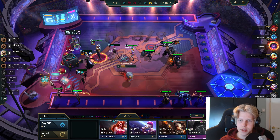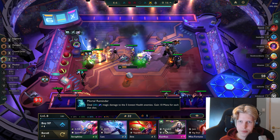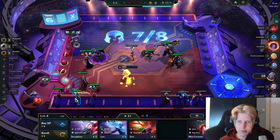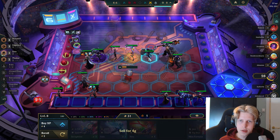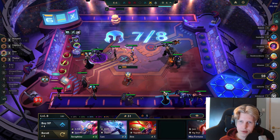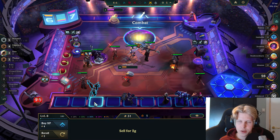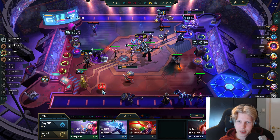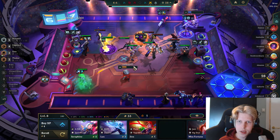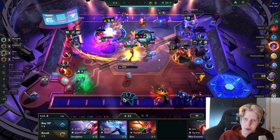So Karthus is gonna be a gigabeast with three items. Now I've got the Heartsteel cash-out and I'm going to sell the Yone headliner and start rolling for a Pentakill headliner. I decide to pick up this Poppy for now just so we can survive a bit without having to roll, because she's kind of cracked with Animal Visage.